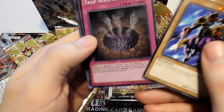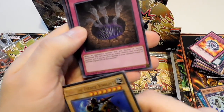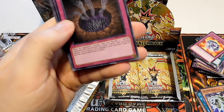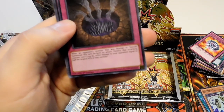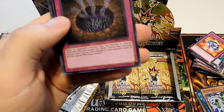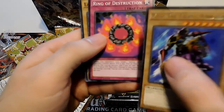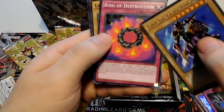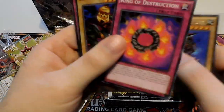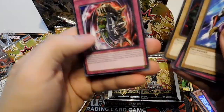A holo — Trap Hole of Spikes. When an opponent's monster that was normal or special summoned this turn declares an attack, destroy that attacking monster, and if you do, inflict damage to your opponent equal to half the original attack of that monster. Nice, that is a nice card. Ring of Destruction — I remember it used to have like grenades on it or something and then they edited it. Launcher Spider and Nightmare Wheel.